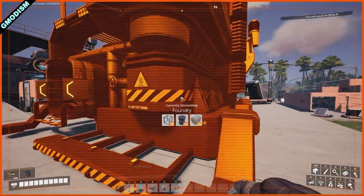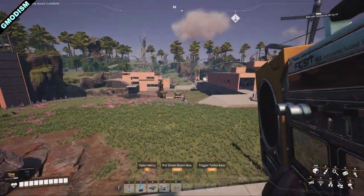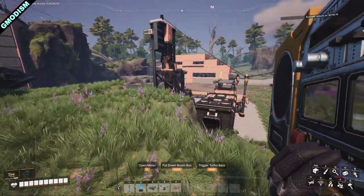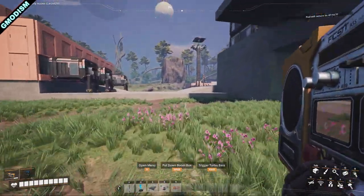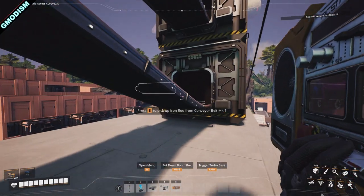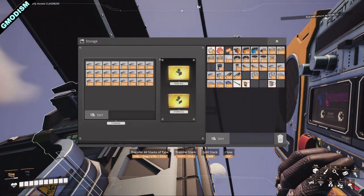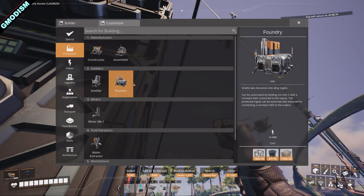Let's make sure to stock up on some material. We already know where our coal sources are because that's exactly where we have our coal power plant from the last episode. We're going to go there and stock up on what we need. Let's check what the foundry actually needs — we need a couple of rotors and modular frames.